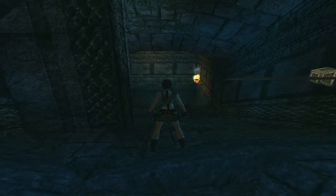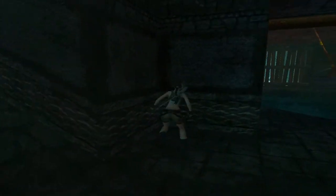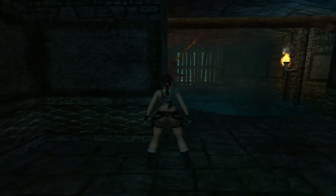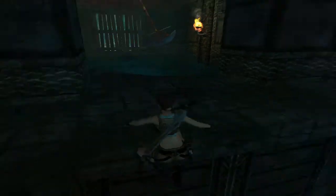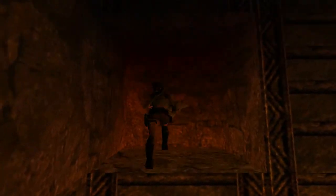There was another boulder on the left but that fell down the other pit. Let's hop over the spikes. Here you've got a door and a pendulum - the button to open that door is down here.